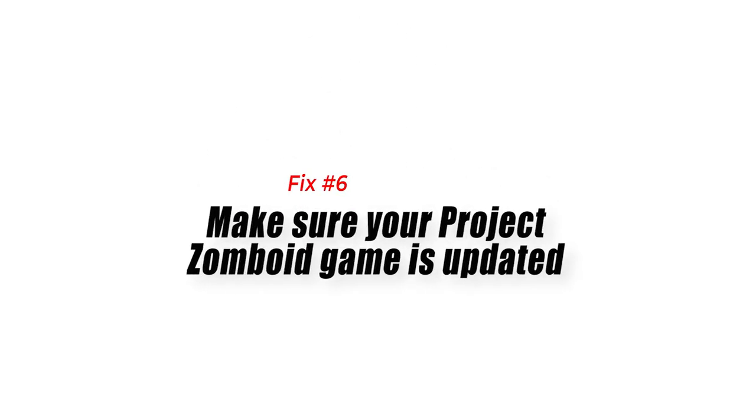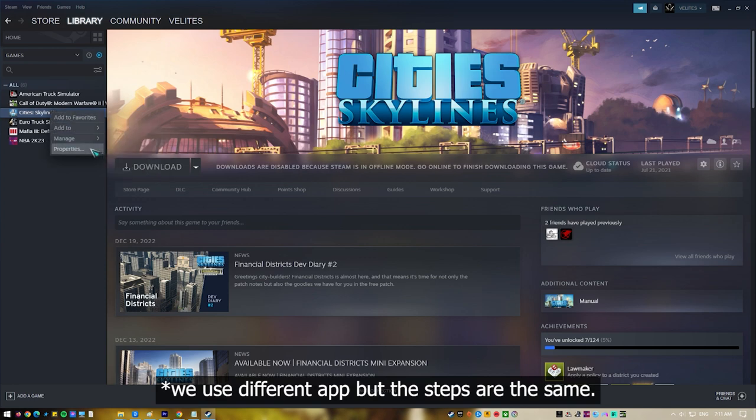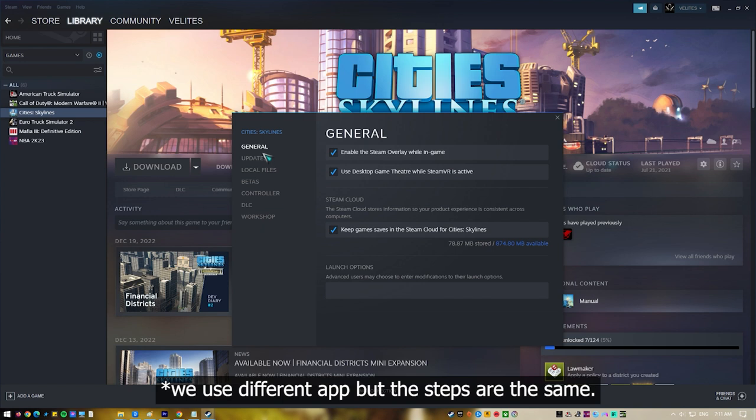Fix number six: make sure your Project Zomboid game is updated. Make sure that you are running the latest version of the game, as this will usually have the latest bug fixes. Since this is a Steam Early Access game, you need to constantly check for new updates.